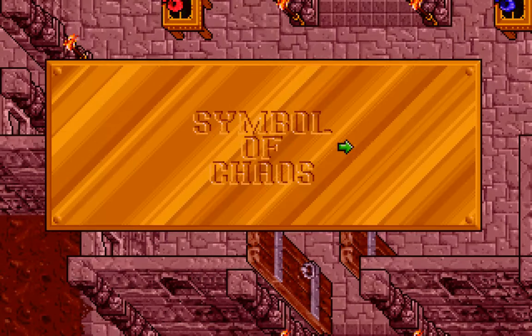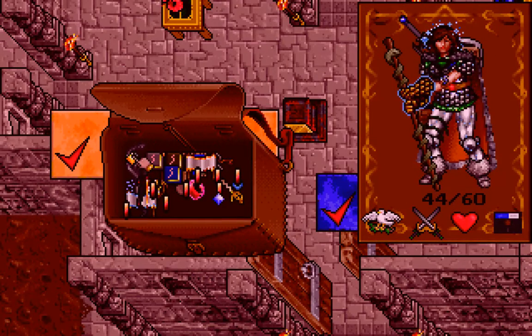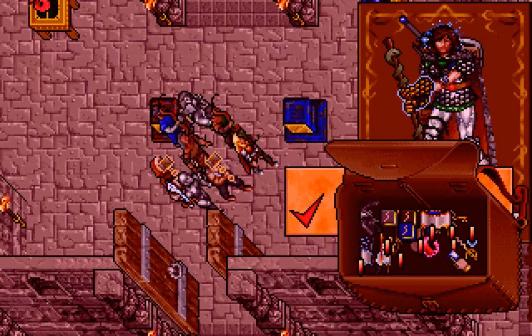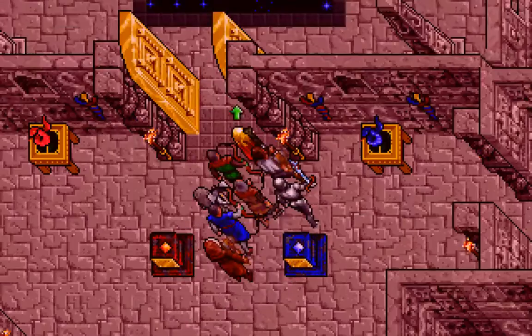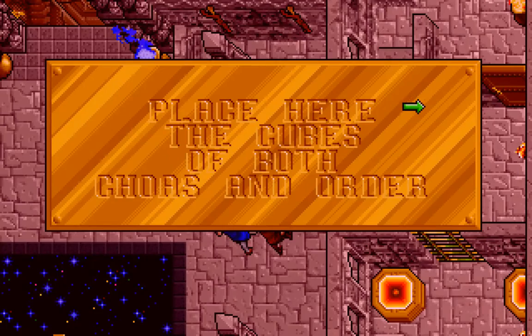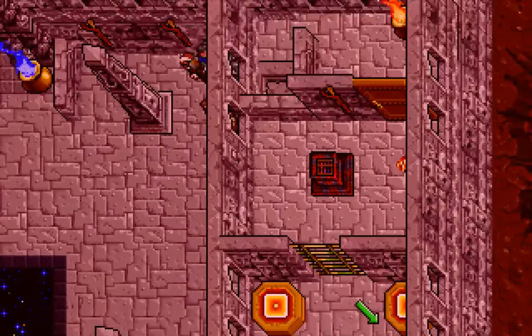Alright, well, let's see. Symbol of Chaos. So we've got Fire Gem and Ice Diamond. And that opened the door. It's like a window into the void right there.